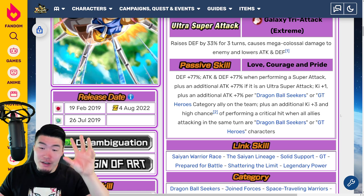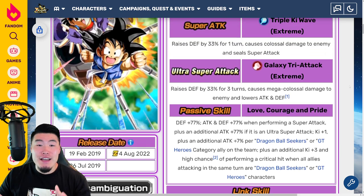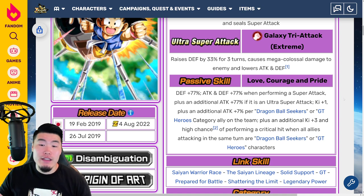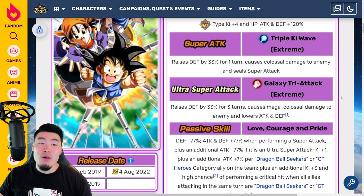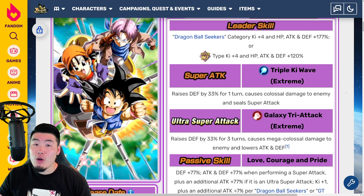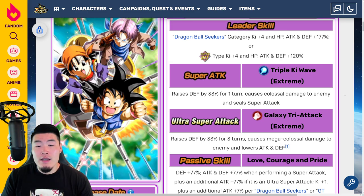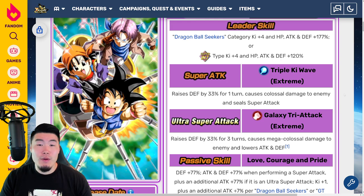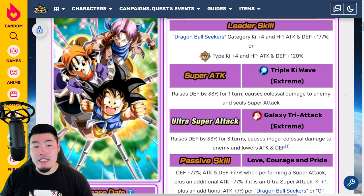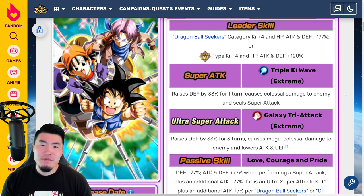These guys are going to hit really, really hard. You're going to see some crazy attack stats on a full Dragon Ball Seekers team or a combination of Dragon Ball Seekers and GT Heroes. We're going to see some insane attack stats, probably rivaling the LR Goku and Frieza or something like that. I don't know the exact calculations and I haven't seen any numbers, but I can see right now they're going to hit really hard — which is awesome. But defensively, they needed more work, and it doesn't feel like it's enough. That's just how I feel about it right now.